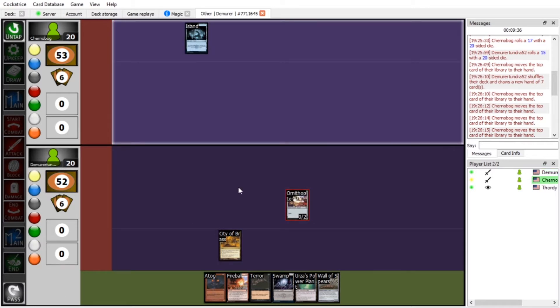What are you gonna do against this? It's a 0/2 artifact. I'm going to bring in Mishra's Factory. Is it still Summoning Sickness despite it being a land? Let me check. It does have Summoning Sickness.